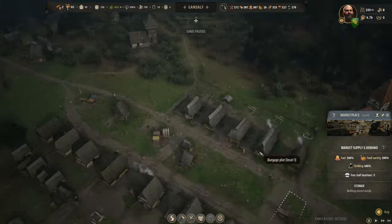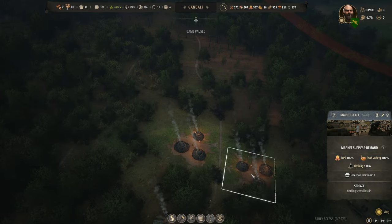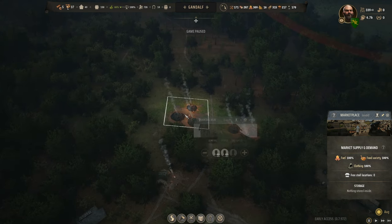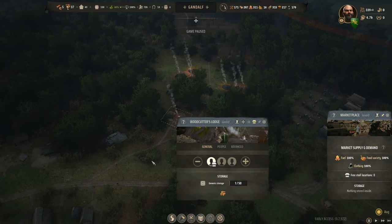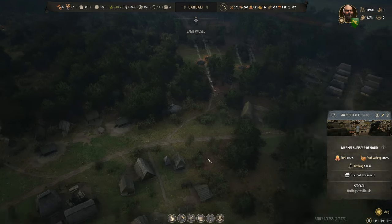But the more stalls we toss out the less capacity we're going to have — we need so many stalls to have leather and shoes out there to satisfy needs. I need to find eight families. How are we on charcoal fuel? 29 charcoal. Storage is 19, storage is 10. Let's pull one person out of there and two out of there. We'll keep one going in each just to keep something happening.